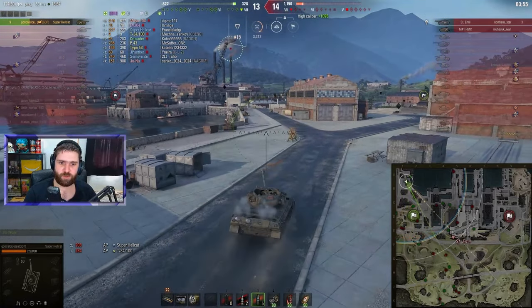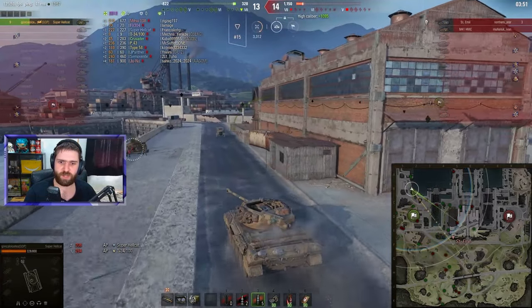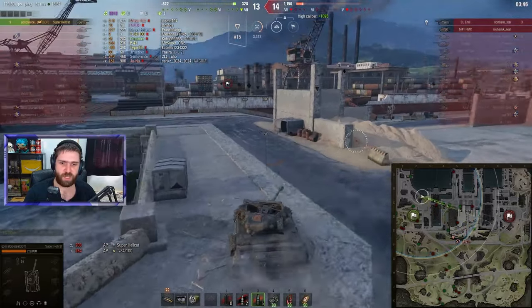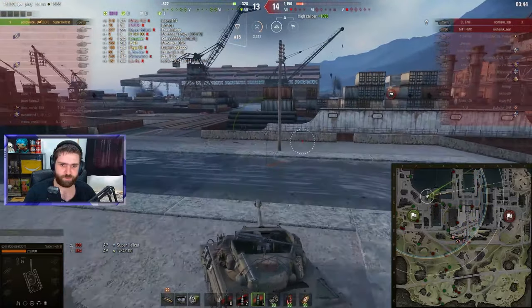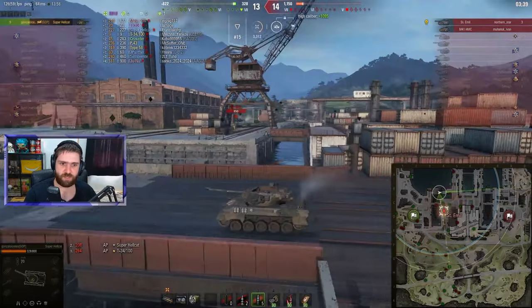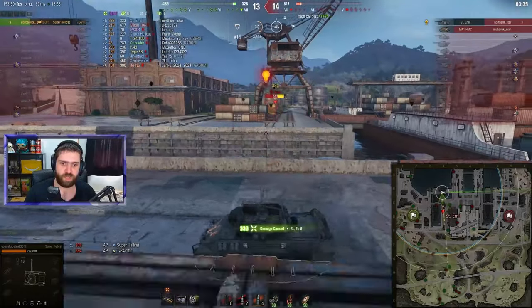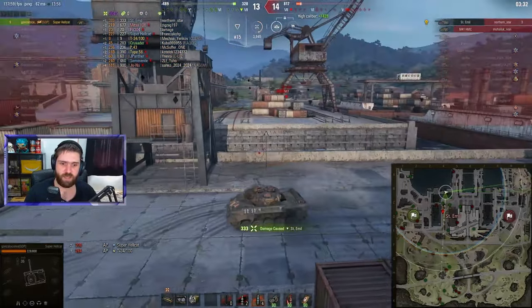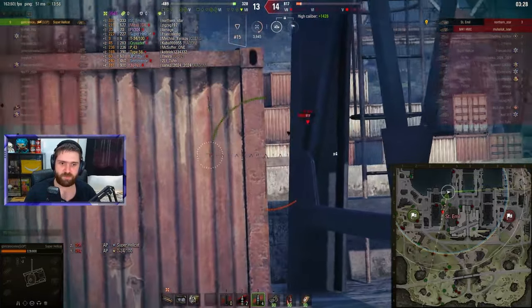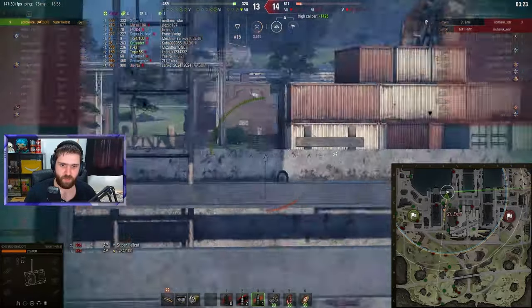Gonzalo decides he's had enough - going forwards, going for the win. If we lose then we will lose, trying to go forward and go all in. Go big or go home. Pushing forwards, watching out from the right for the Sturer Emil - there it is, slowly moving. Putting one HE round into the side doing 333 damage - a nice hit going through the Sturer Emil. Only two HE pens remaining to finish off this tier 7 German tank destroyer.